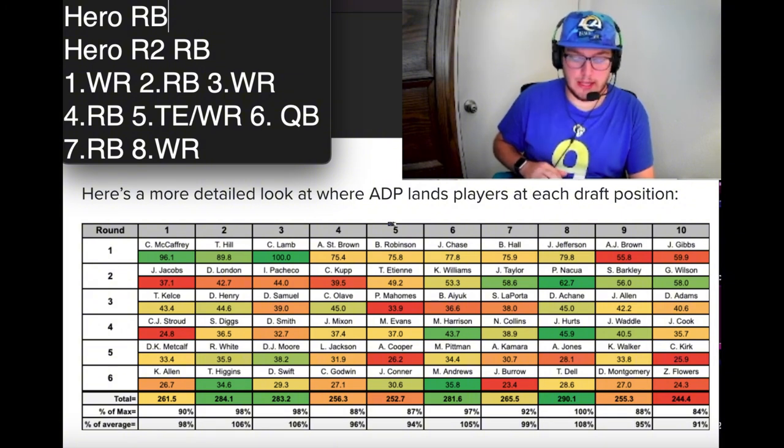To summarize my strategy: start with a wide receiver, then alternate with running backs. I'm not worried about getting a good quarterback this year, which is why I'd go so low with quarterback. Tight end — there's not a lot of hero tight ends projected, so round five is good, but even round seven you'll still get a quality tight end. Some of the ADP color codes show reds suggesting players are going too high, but I wouldn't read too much into that.